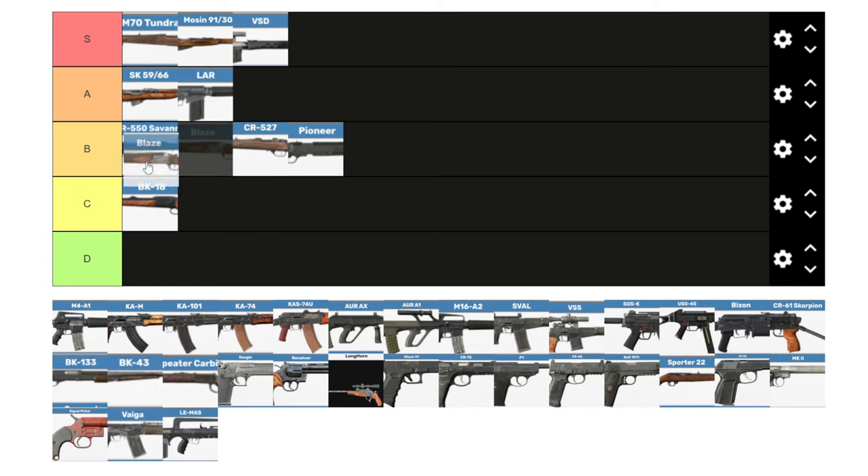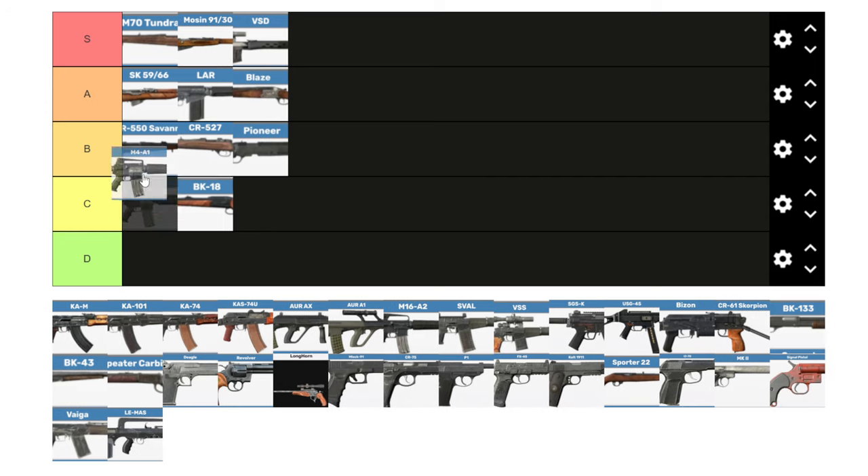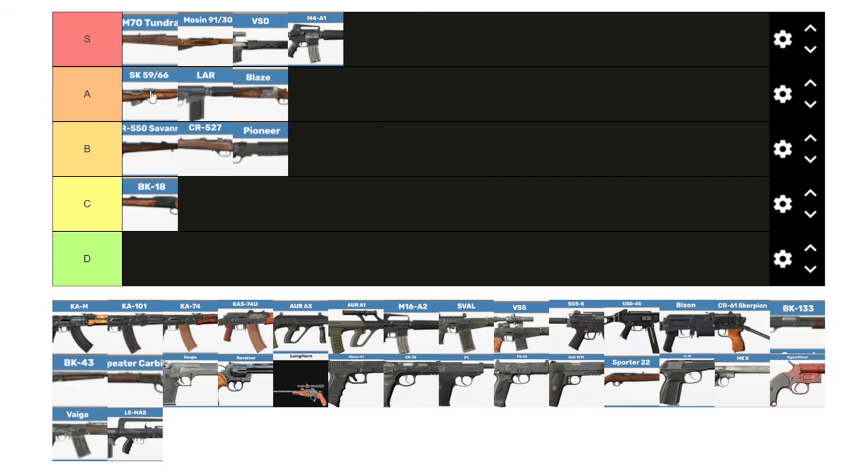The Blaze I would give an A tier. The double shot is amazing — if you land both shots, you're dropping your target. It can take one of my favorite scopes, the hunting scope. It did get a recent nerf in damage, but it's still so good if you land a double shot. The M4 — that's an easy one — S tier. It shoots extremely fast, shreds at close range, and is capable of landing long-range shots. There are a huge range of attachments to customize your weapon. Once you get an M4, you're golden.